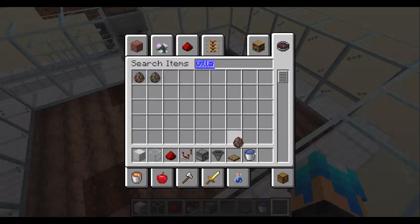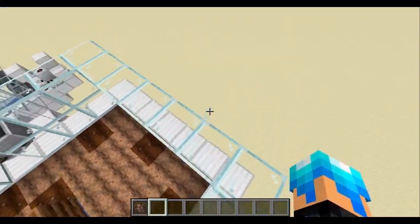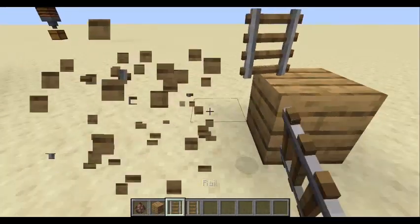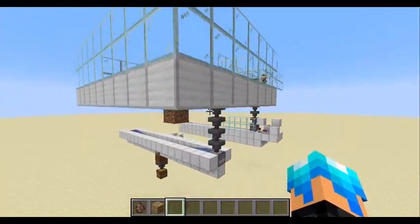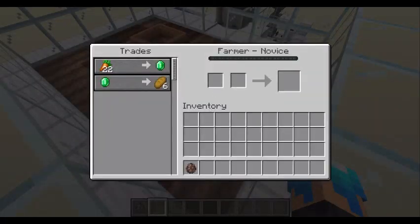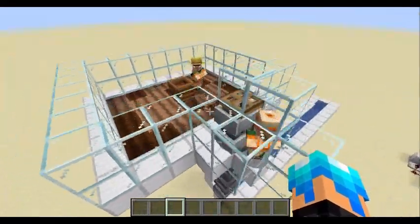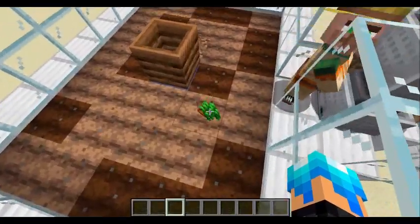Alright, now it's time to get your villagers. If you're in survival mode, the easiest thing I'd suggest — say you have a villager nearby — just build a minecart track to get them up to it. That's really the simplest way you can do it in survival mode. Since I'm in creative I can just pop one down. Remember, a farmer — thank you. So you're almost done. Your last step to complete this process is you want to get some carrots. Come to the farmer if you're really lazy, but if you're not lazy just plant them yourself.